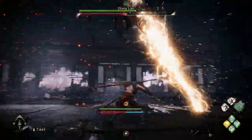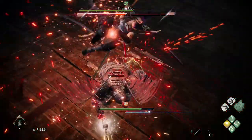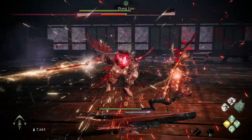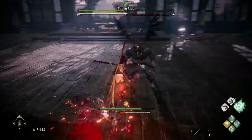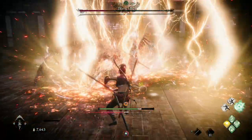When he jumps into the air and charges up one of his red deflect attacks, I find it's best to press the deflect button just as you start seeing his swords making circular patterns around him. That gets me pretty reliable deflects on that move in particular.